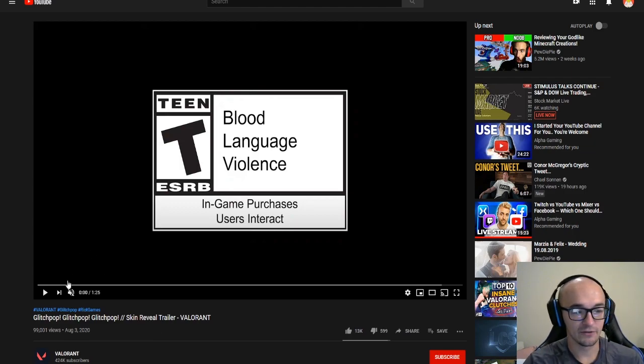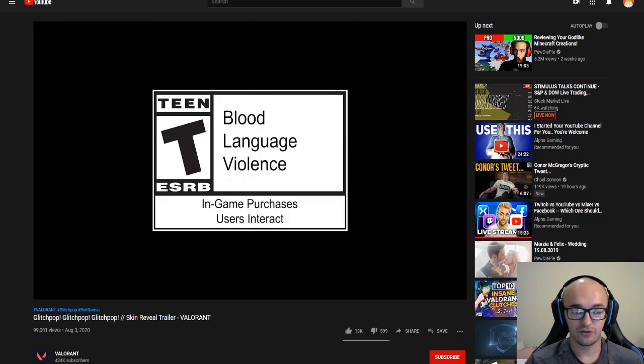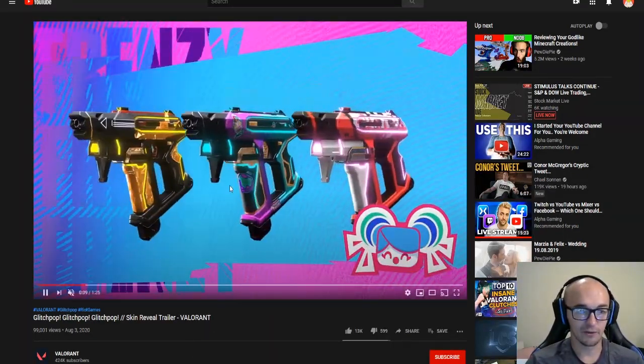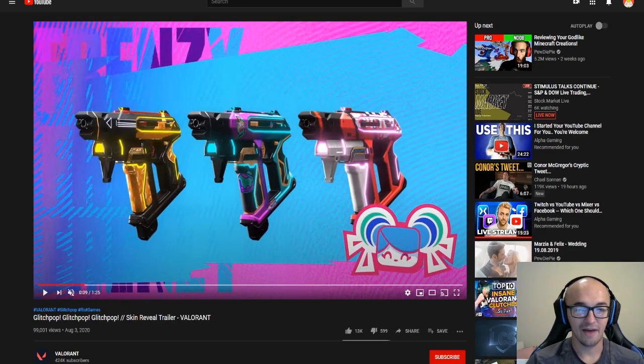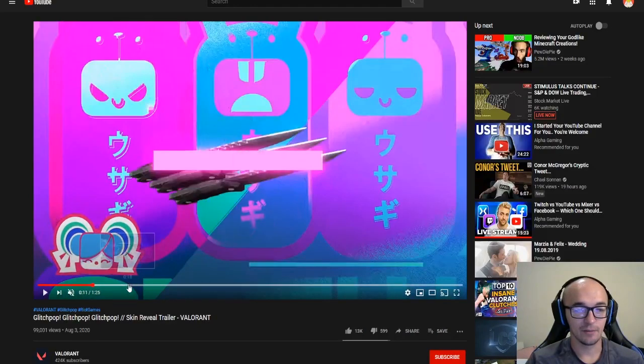With that being said, here we go — getting right into the Glitch Pop skin reveal trailer. They have this really interesting cinematic; if you want, go check it out over on the Valorant YouTube. We see the Frenzy is going to be the first Glitch Pop skin. We have it in a couple of different colors — it looks pretty cool, a lot of flashing, very colorful stuff going on.